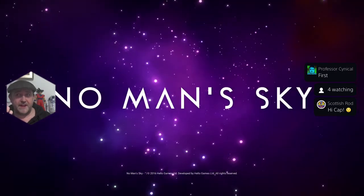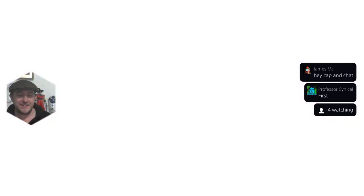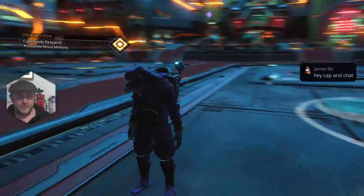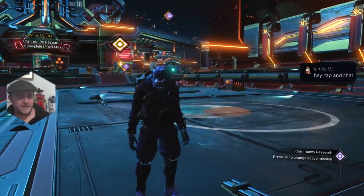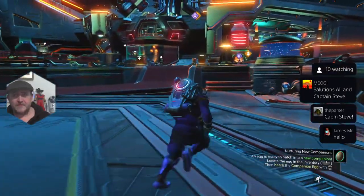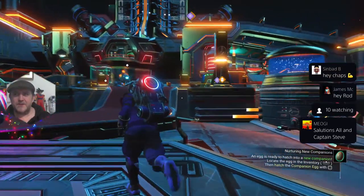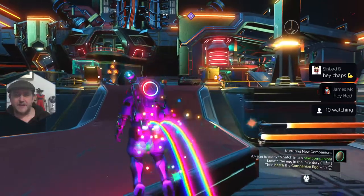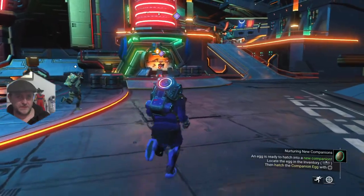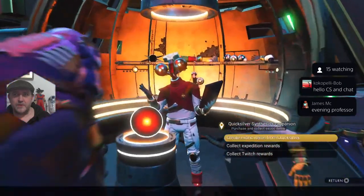Scottish Rod in the house, people, and Professor Cynical. Hello there, chappies. So Scottish Rod did something the other day about his saves transferring over to PlayStation 5 - that was fun. What the fudge is going on? Why is there an egg icon over there? Oh okay, I can hatch my new companion. I'm not going to bother - it can stay in its egg. I'm just going to check on the Quicksilver Sympathist companion and see how much longer we've got to go.